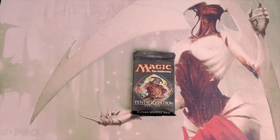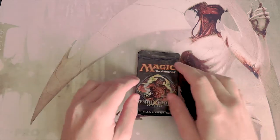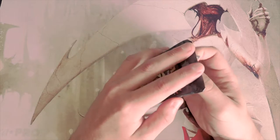Welcome to the next Crack a Pack episode. Today we're opening a pack of 10th Edition — I really enjoy this set. The top value card is Crucible of Worlds sitting just under $40. Next is actually an uncommon from the new Hollow One deck in Modern: Goblin Lore, sitting at $25. From there we have things like Grave Pact and Doubling Cube as well.